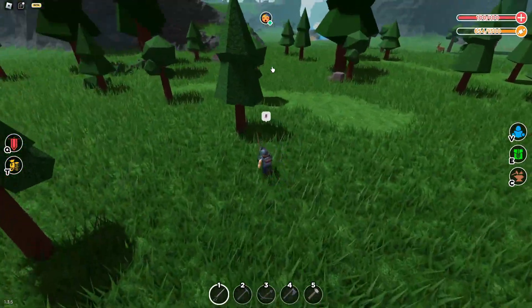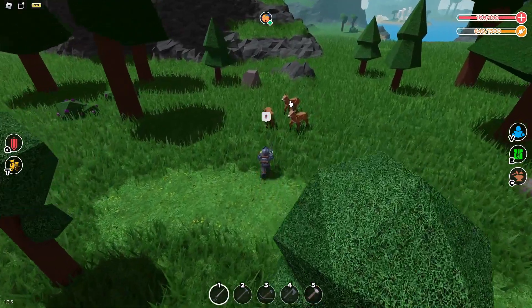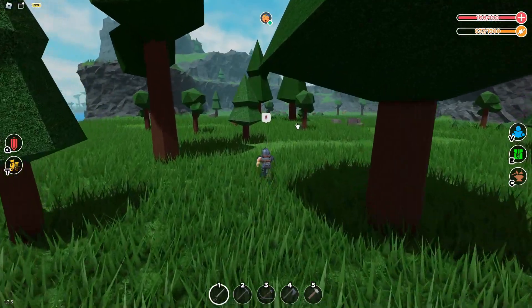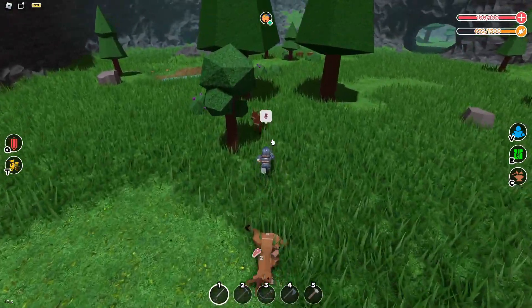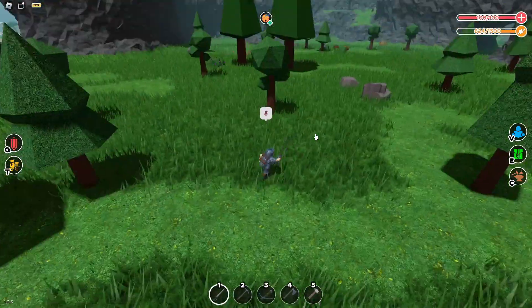Then you go all the way over here and you should see another 3 where you can kill. And once you've murdered those, you can go over to this one and you should see some right here. I would not really try to kill the boars because they can easily kill you, so I would just stick to killing the deers.